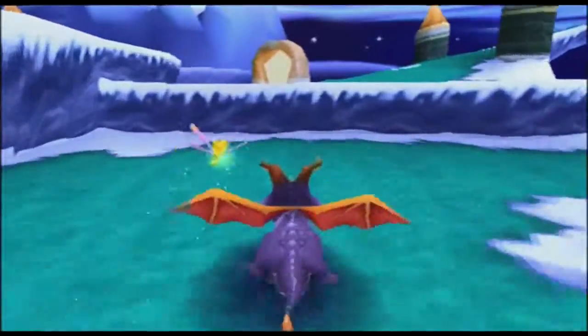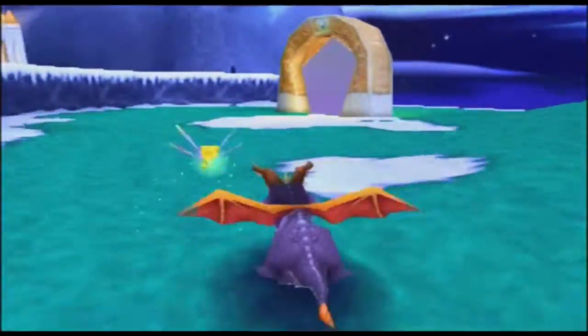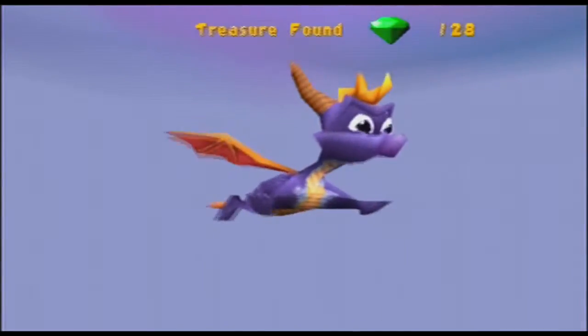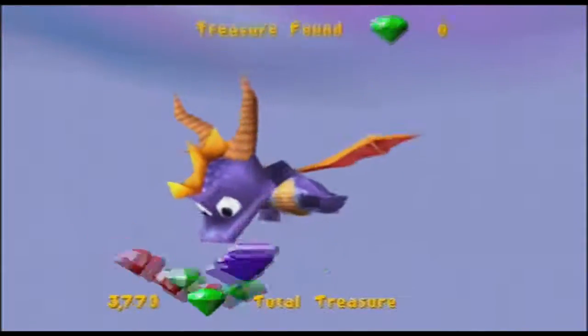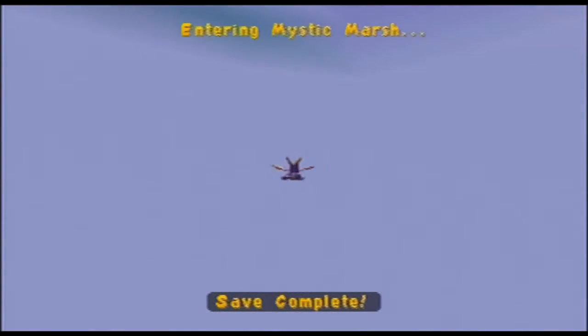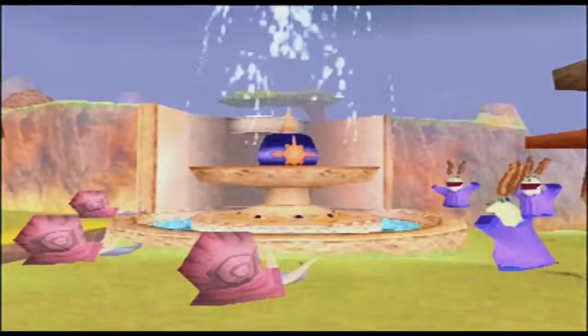I think there's another passage to go down there, but we'll come back to that another time. For now we've cleared up all the gems out of this first section of Winter Tundra, so here is level one — Mystic Marsh. 128, such a nice number. Save complete, alrighty. That was exciting.